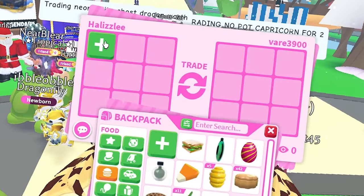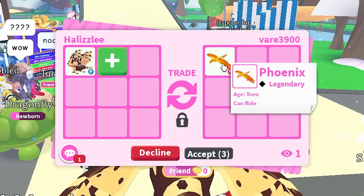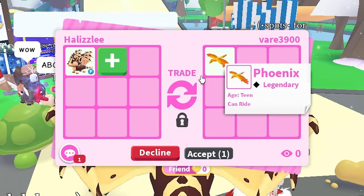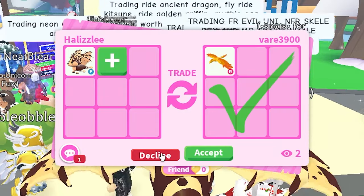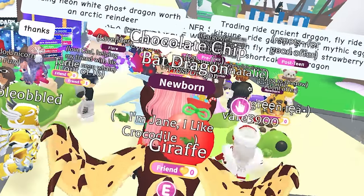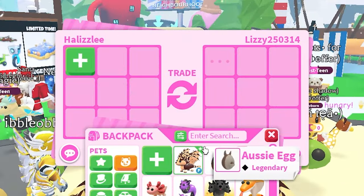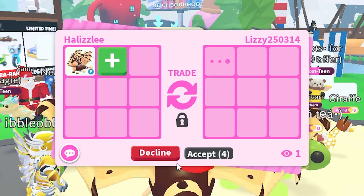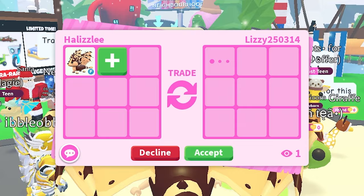Let's accept it. So they're gonna offer a rideable phoenix. I'm gonna go ahead and politely decline, but thank you so much for offering. I'm new to Adopt Me trading, so I'm a little bit of a noob. Don't mind me. I'm just gonna go ahead and put our bat dragon right there and just see what people are willing to offer.